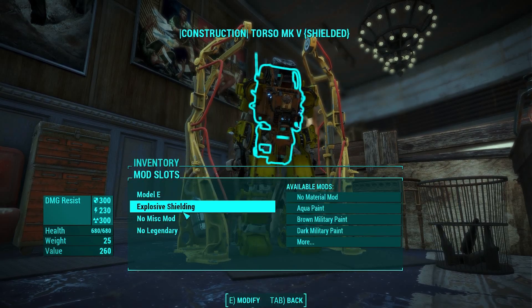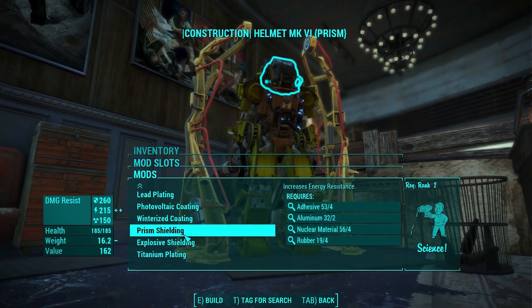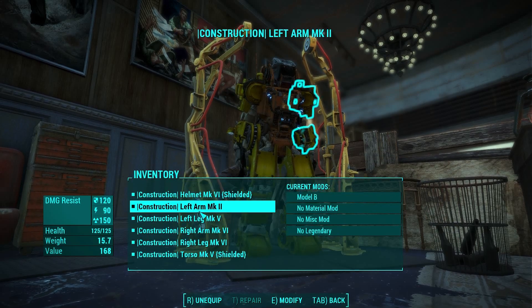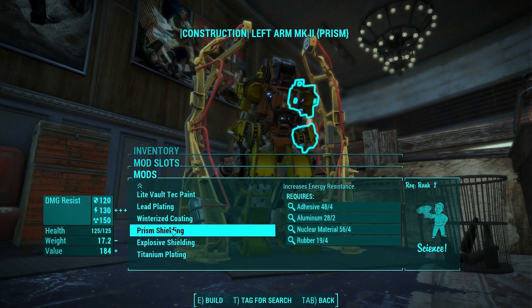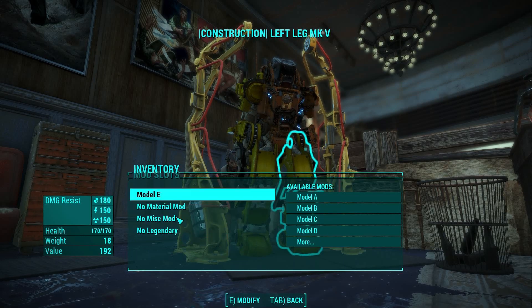The stats of each piece of armor are unique. You won't find it anywhere else in the game. It's a little better than the T51 set, but not quite as good as the T60. There are certain things you don't have access to, like a jetpack, for example. So it's certainly not an end-game suit of power armor.